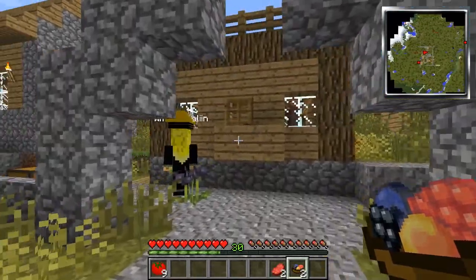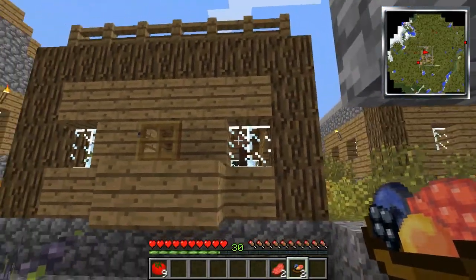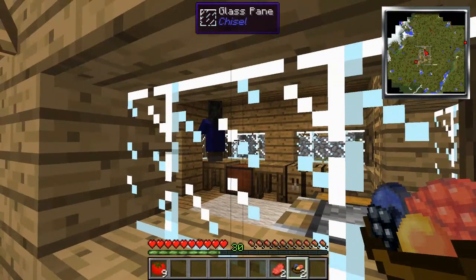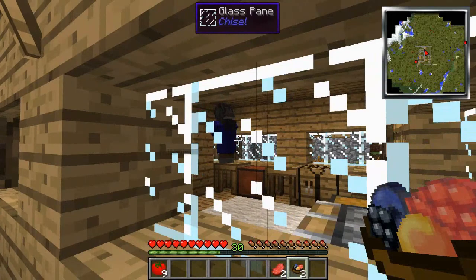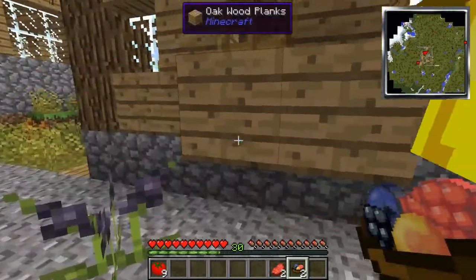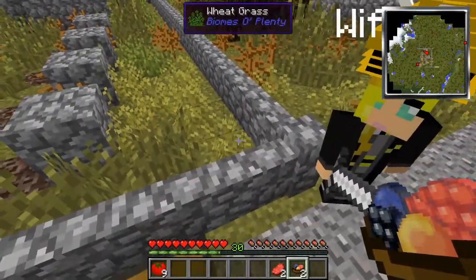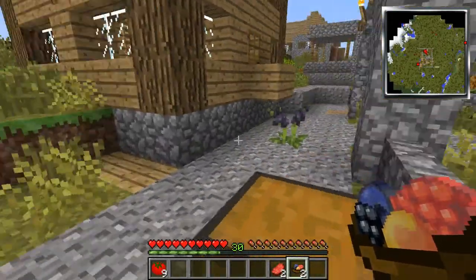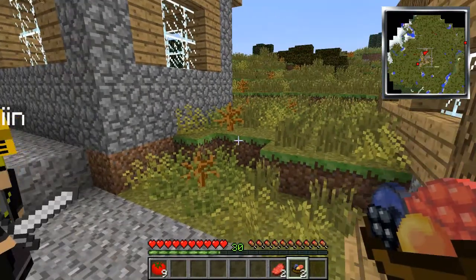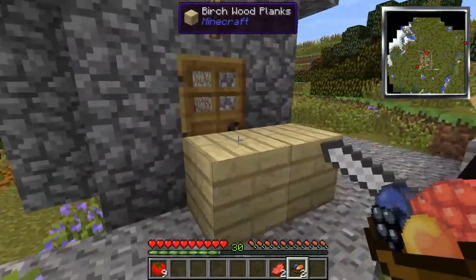Moving on, this is the tinker's house — I'm calling it that because it's got all the Tinker's Construct stuff in there. There's a chest with all kinds of tinker stuff. There's a witch in there too. I didn't realize until today that the coven witches are passive mobs — they don't attack you unless you attack them. I have probably killed eight to ten of them since we started this server.